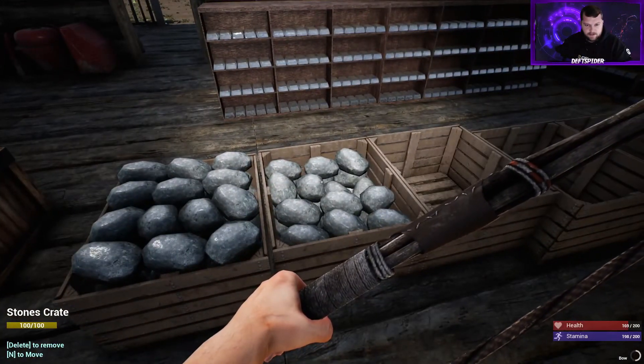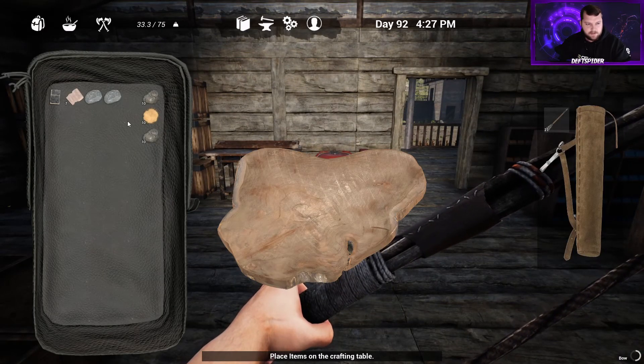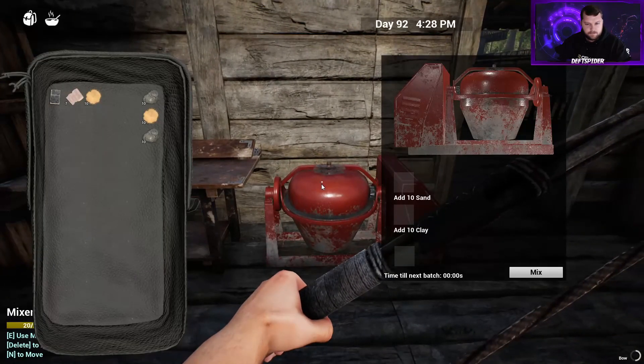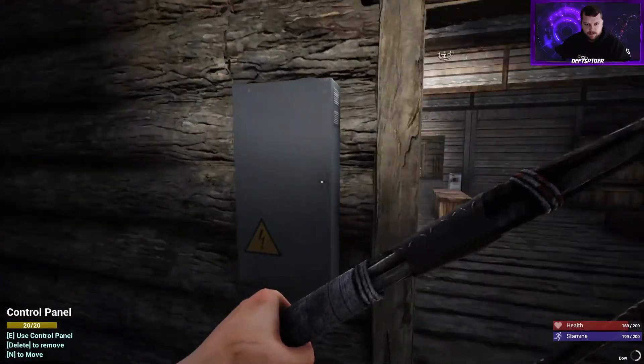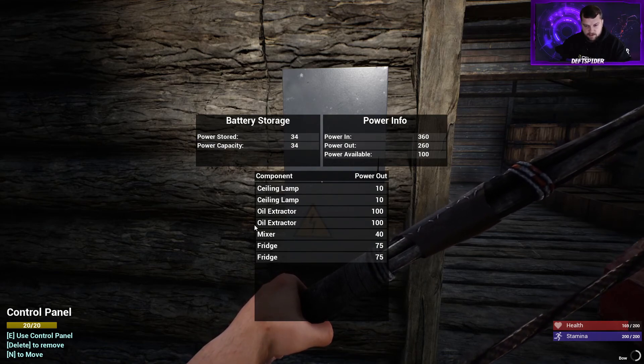You'll also need sand. You'll need two rocks — just go to your crafting menu, put the two rocks in, and it makes sand. Then at the mixer, you're going to add sand in the sand slot and clay in the clay slot and mix it. Make sure you have power for this to work. In my case, we have the power box here — we have 360 power coming in and we're using 260. This tells you everything I have running: two lamps, two oil extractors — one on this side of the map, one on the other — just one mixer, and now two fridges.